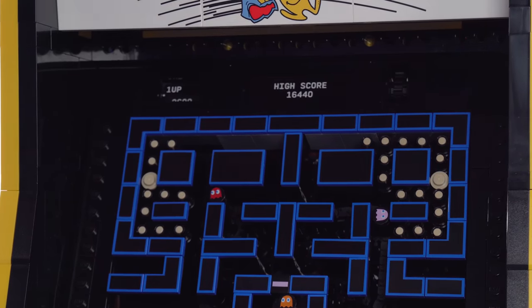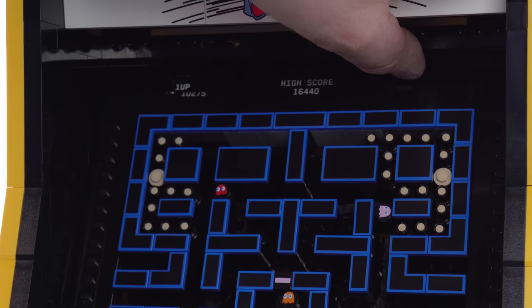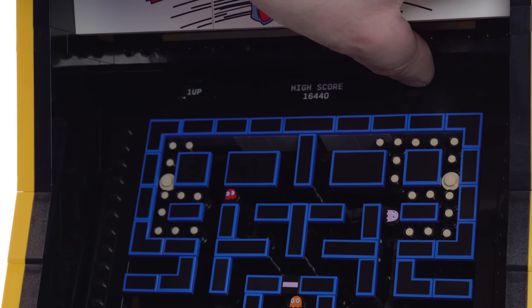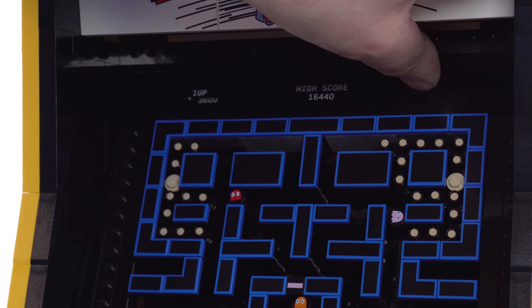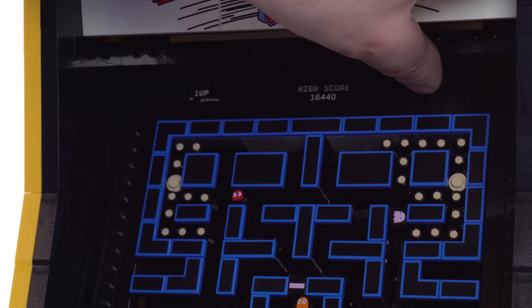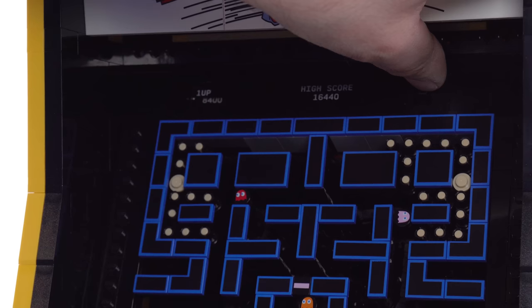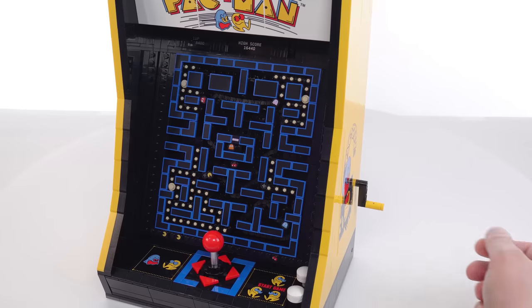All the way up at the top they even have something for tracking your score. It's a little bit off right now, but they've got the high score listed there, and if you turn it properly different numbers will rotate into view. You have to just kind of line it up just right to be able to see it — not the best feature, but it's nice to have something in there.